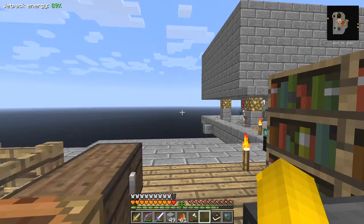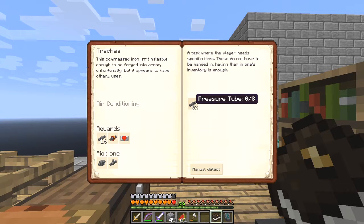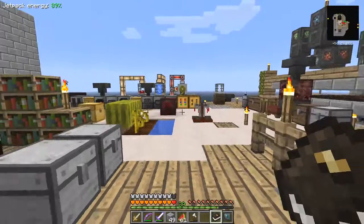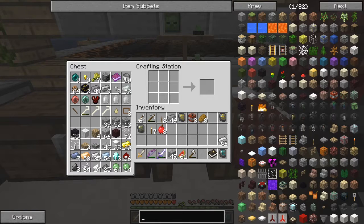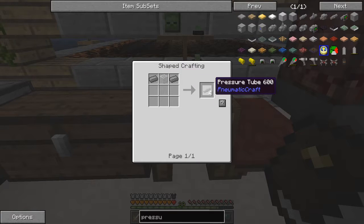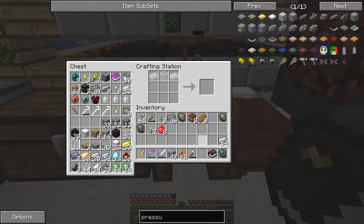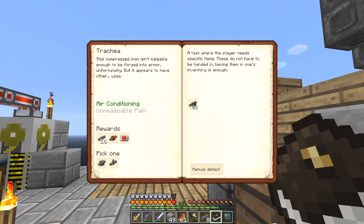So next thing in the quest book, let's have a look. That one's done - now we have to make eight pressure tubes. Let's have a look how to make them - it's bound to be to do with the compressed iron. So it's one piece of glass and two compressed iron which will produce four, so that's fairly straightforward. That gives me my eight pressure tubes.